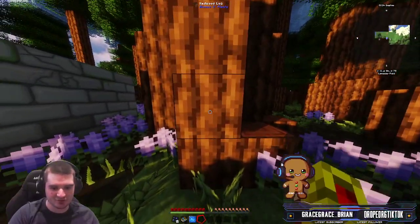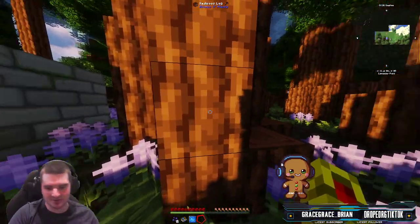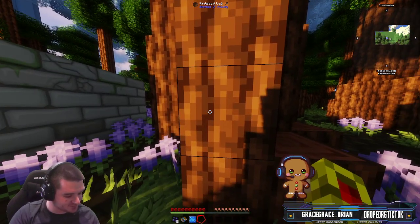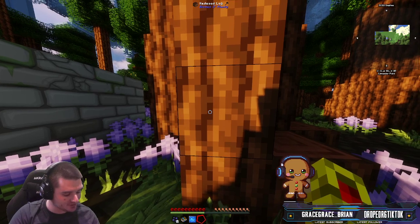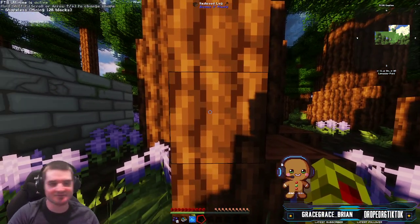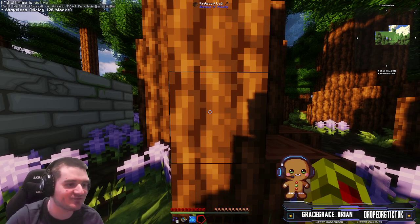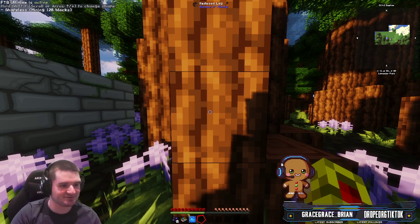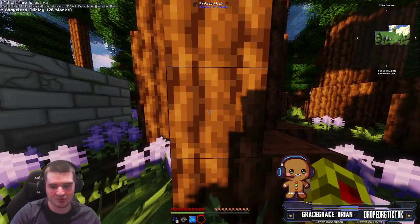So we got some trees here and we have this mod called Ultimine. All you have to do is hold down your grave key, which is right next to and above your tab key, or to the left of number one on your keyboard. You hold it down and it says FTB Ultimine active. Hold Shift and scroll if you want to change the shape.